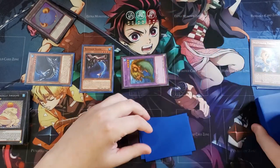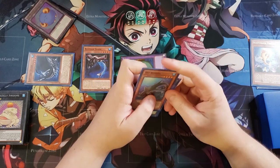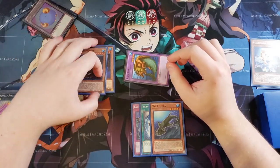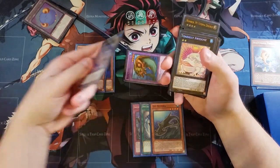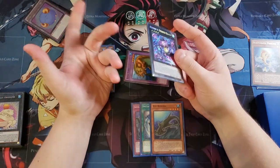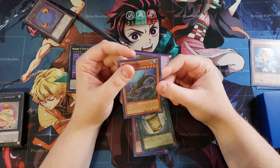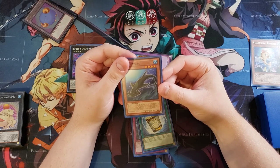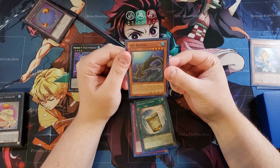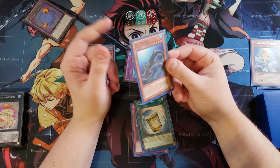Now we have all sorts of plays because we have the effects of all three monsters on the field plus XZ Remorae which can get us an additional monster. We overlay both monsters for Number 4. Once Number 4 is out, all monsters become Water, and XZ Remorae can detach two Xyz materials from a monster you control to special summon itself, targeting those two fish monsters in the graveyard — special summoning them face-down with their effects negated, unable to attack or change battle positions, and they can only be used for the Xyz summon of a Water monster.